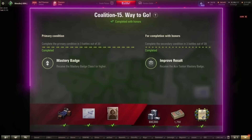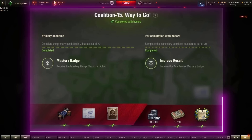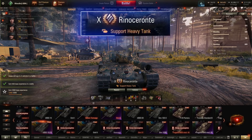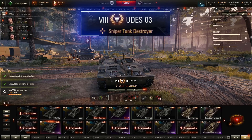And to finish, Coalition 15: First Class or higher, 3 battles out of 20; Ace Tanker, 3 battles out of 20. Easiest aces here are the AMX AC-48, STRV-81, the Orpino Victoria, and the Udes O3.